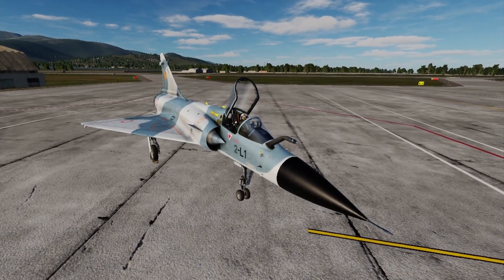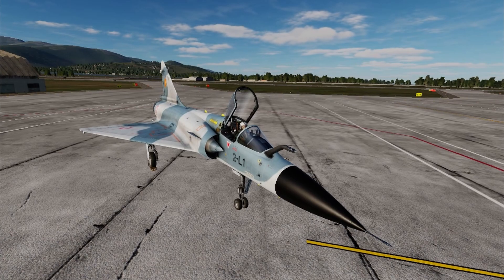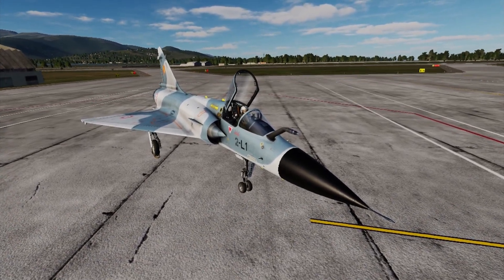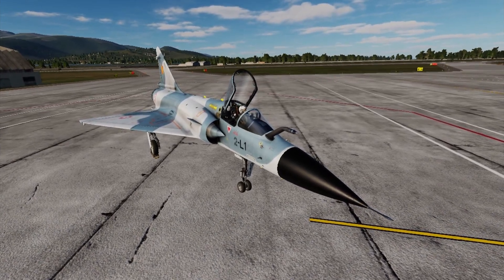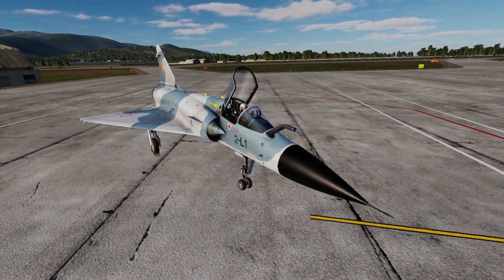Hello, and welcome. In this tutorial we are going to look at the Mirage 2000 laser guided bombs and how to drop them. Keep in mind that the Mirage has no TGP, so you'll need a buddy lase from either another plane or a JTAC on the ground.